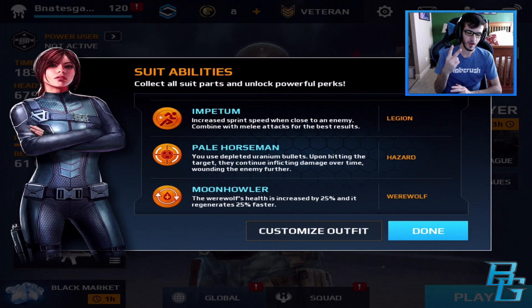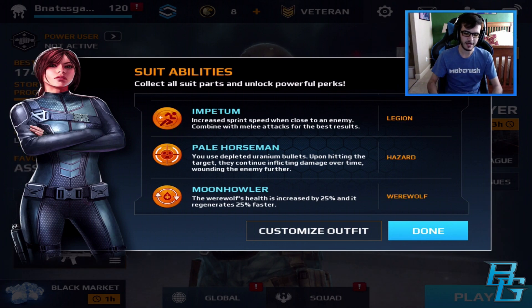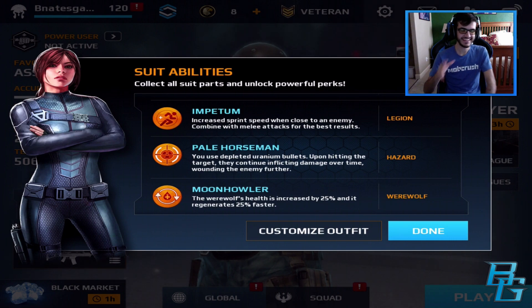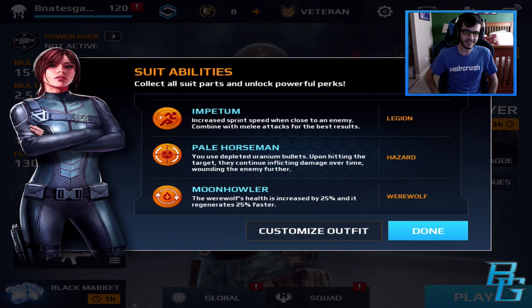With armor sets, there are kind of two skills to them — there's the recharge suitability, and then the other is kind of the default skill. For Legion, it doesn't say here, but I'm going to tell you guys: you're immune to knife attacks. Yes, I'm going to get that armor set when it comes out, because it sounds so good. You're immune to knife attacks — no one can knife you. You can still knife people, but you cannot get knifed, which is awesome.